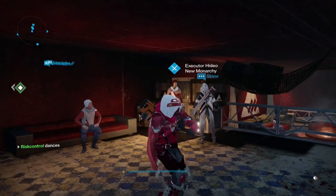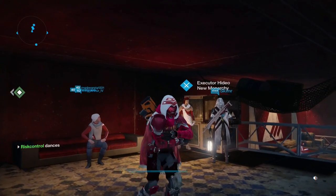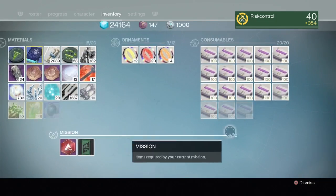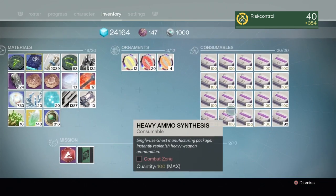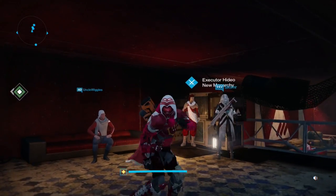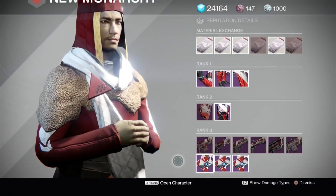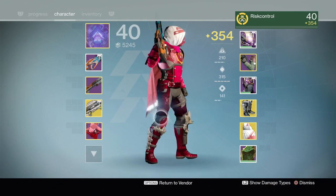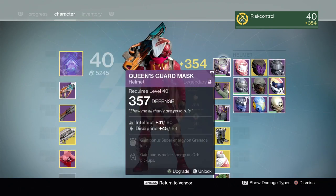We are going to be doing a new Monarchy package opening. Shout out to risk_control - this is one of my good friends, this is his account. We got 2000 heavy, so 2025 packages. This is pretty much his highest light right now, 354, so we should be good.